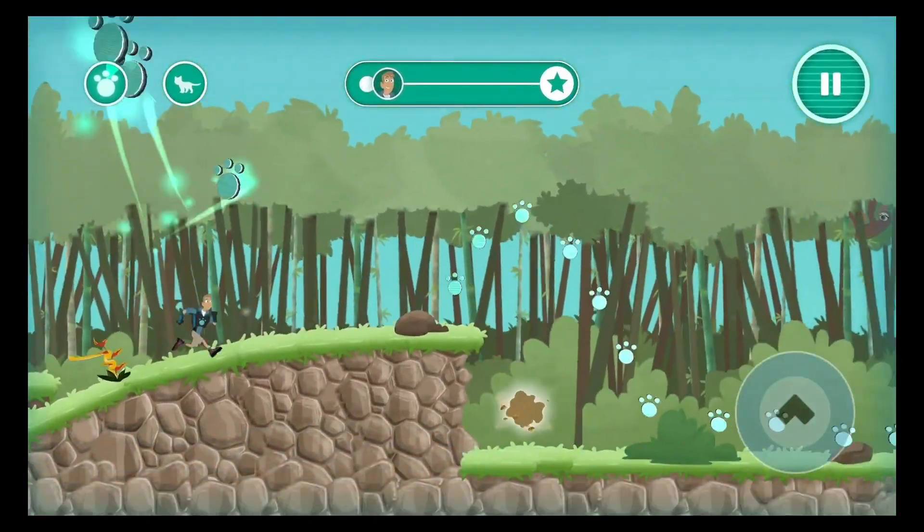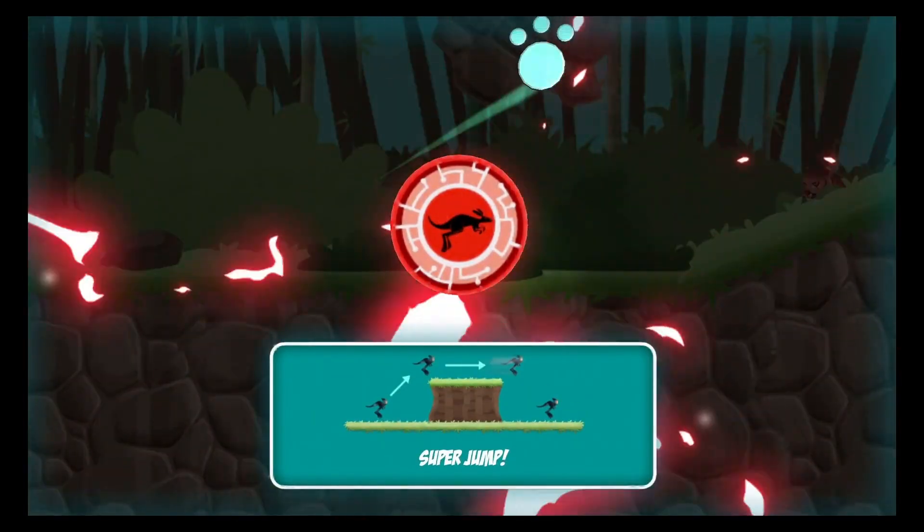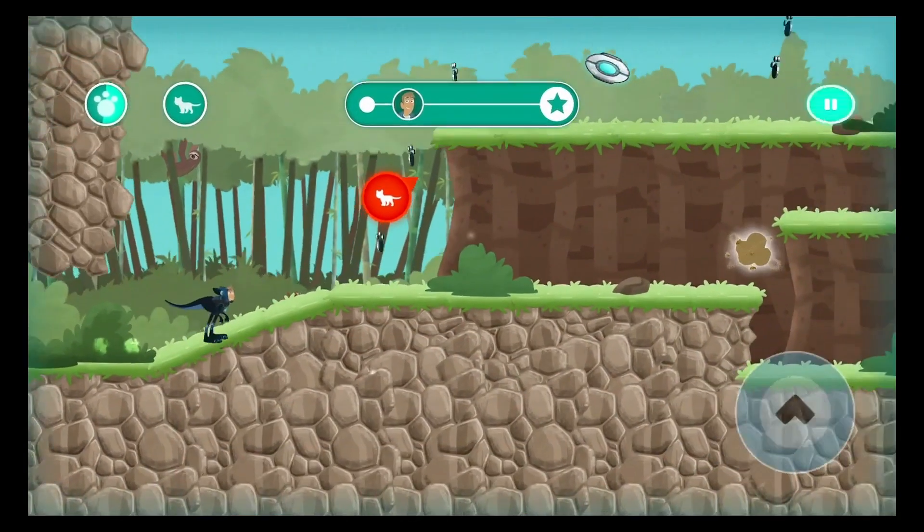Careful! Eyelash Viper hiding on that flower. Powerful hind legs and large feet propel a kangaroo almost 30 feet in a single bound. You can use the power of the kangaroo to make extra long jumps.